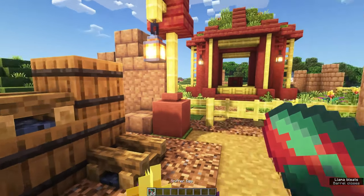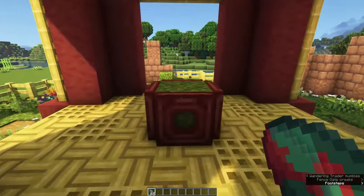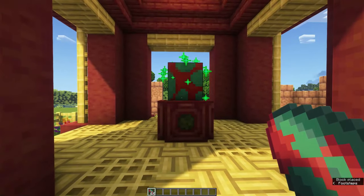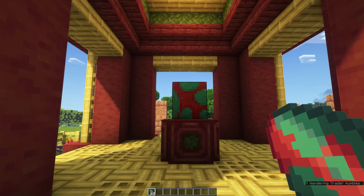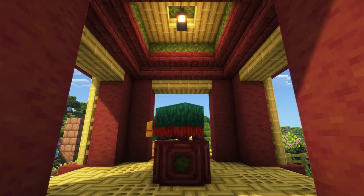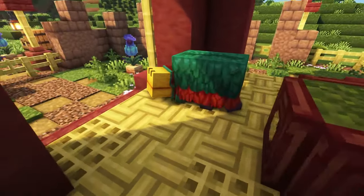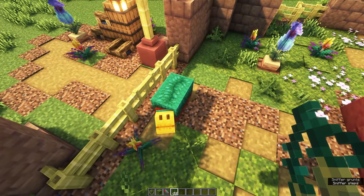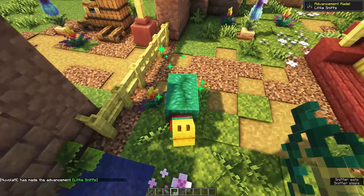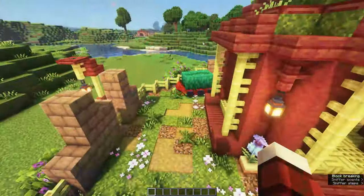All that's left now is to grab one of your sniffer eggs and place it on the platform within the gazebo. You should see green particles because you're placing it on a moss block. All you gotta do now is wait. After a while, you should get a sniffer — congratulations, you just got yourself a new friend! If you have some extra torchflower seeds you can feed them to the little sniffer and you'll get an advancement.